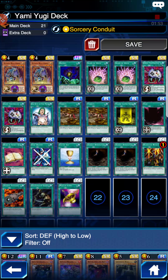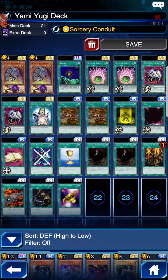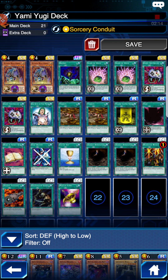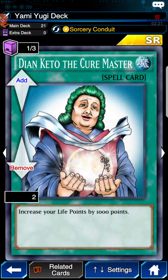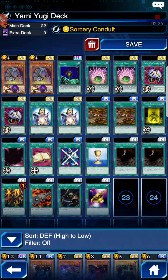Basically what happens is you fill up your entire deck with Spell Cards, and then you have one or two Mystical Beast Cerberuses. It works with up to three, but I just run two because I don't want to overload my deck with too many extra Cerberuses. Shard of Greed — you should have one or two for sure, add a Shard of Greed in there. Maybe add some healing, like a Supremacy Berry or Dian Keto. I don't have a Supremacy Berry, but I do have two Dian Keto, so I'll add both of those in.